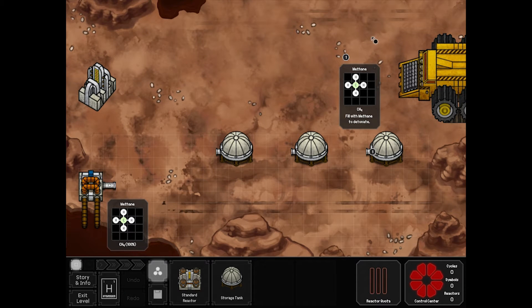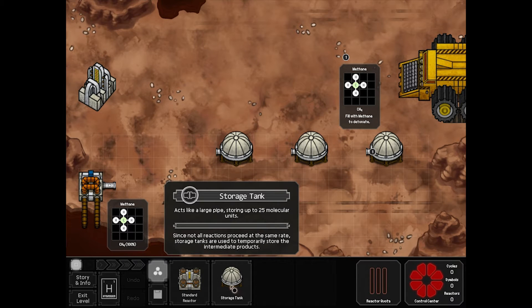And here we are. Our objective is to fill these tanks with methane while this giant drilling machine is going by, to try and blow out its wheels. We can have up to three reactors, and we can even put in an extra storage tank if we need to.